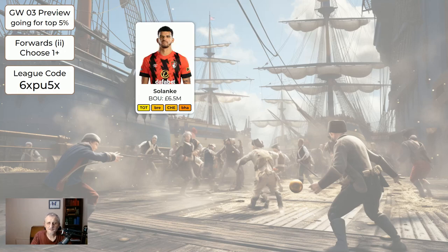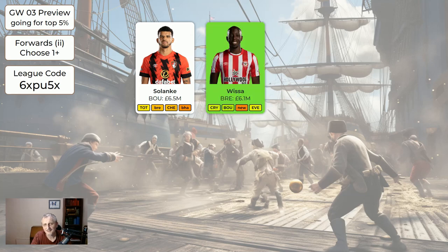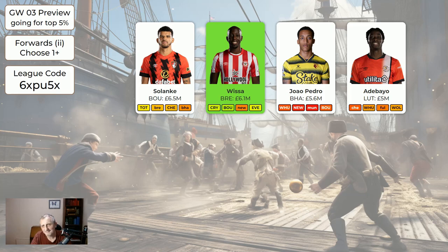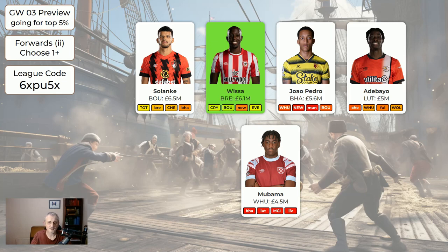Regarding the cheaper forwards: Solanke at £6.5m is all right to hold but I wouldn't go out of my way to get him. Wissa looks like he's going to be very good — Brentford don't have Ivan Toney at the moment and won't for a few months — he's only £6.1m, so Wissa and Haaland, or Wissa, Haaland, and Jackson is a very nice combination if you can afford them. João Pedro looks like he may be a minutes risk — I've got him but I'm probably going to sell him this week and get Wissa. Adebayo and Mubama are just cheap bench options — don't worry about those. We have to have 15 players so it's okay to have a couple of cheap ones for the bench.